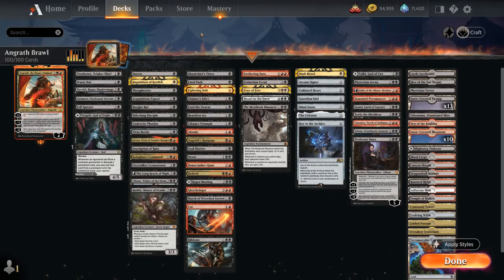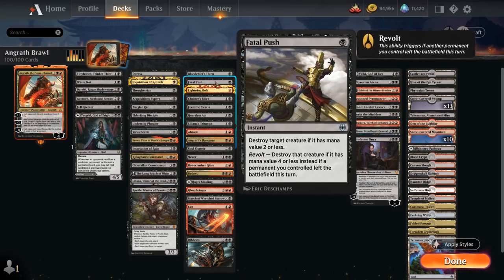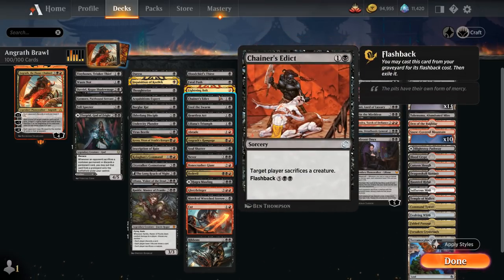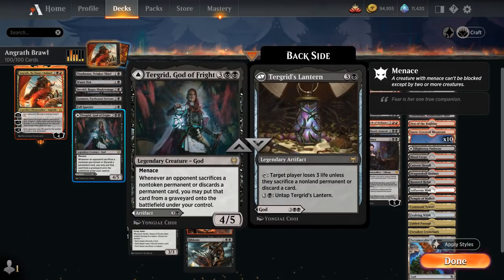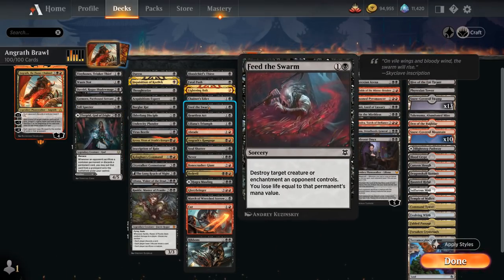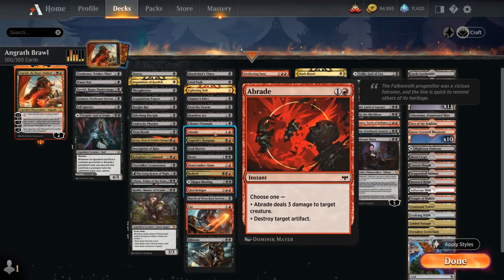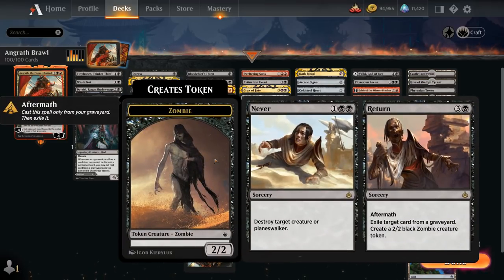The next category is Removal, mostly spot removal, with Bloodchief's Thirst, which can be kicked to take out larger creatures or Planeswalkers. Fatal Push and Lightning Bolt don't need an introduction. Then we've got Chainer's Edict alongside other edict effects like Liliana's Triumph, which also synergizes with the three Liliana Planeswalkers in the deck, as well as Soul Shatter — all sacrifice effects to synergize with Turgrid. We've got Feed the Swarm to potentially destroy enchantments, very important in a red-black deck. We've got Heartless Act as more spot removal. Abrade can also deal with artifacts. Angrath's Rampage is quite flexible and also an edict effect potentially. We've got Never to Return, which can destroy a creature or Planeswalker and can also be flashed back with Aftermath.